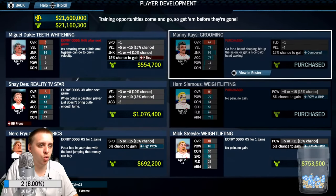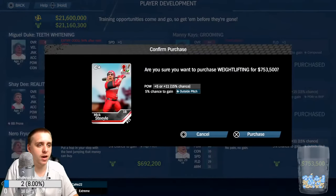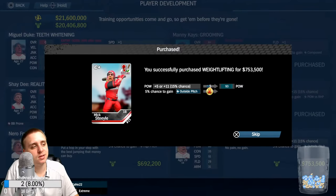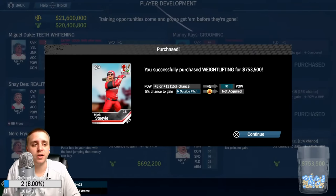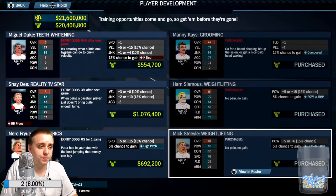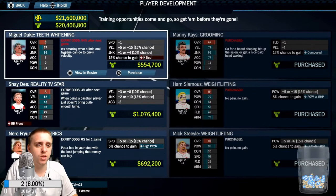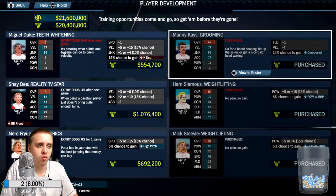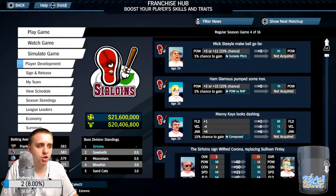I purchased those two and new ones have a chance to pop up after my next game. Part of this mode is really the strategy with your player development funds — what do you try to get? Do you go for a bunch of these upgrades that could give you a big boost if you're lucky? I'm not sure what determines the price of an upgrade. I'm guessing the more possibilities, the greater the price could be.